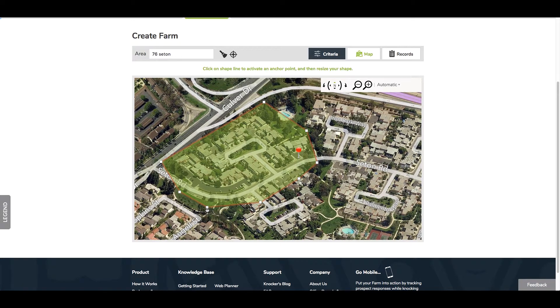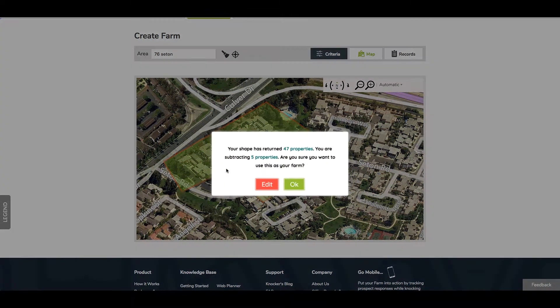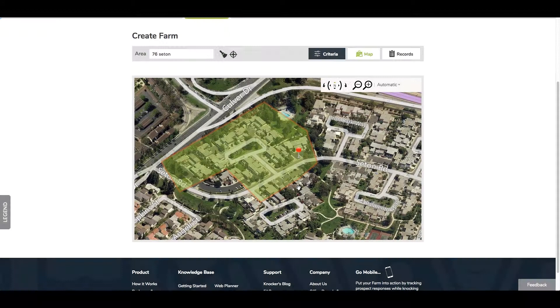We're going to click in the shape, hover over one of the anchor points until it turns green, then click, hold, and drag. By doing that it's going to adjust the count of homes and the shape, and it'll tell you how many properties you took out or added. Hit OK and now the system is retrieving all the data for you.